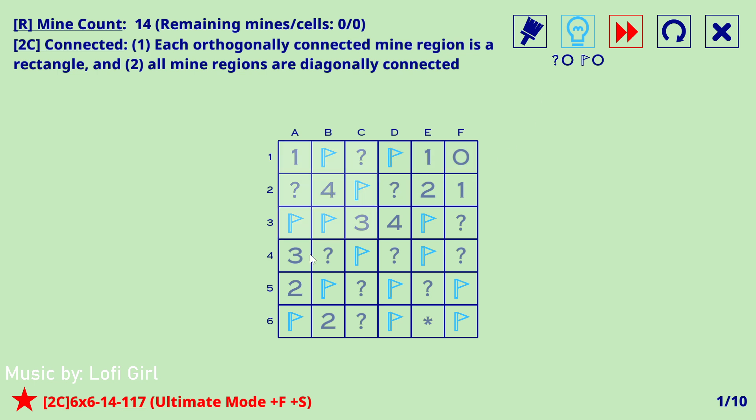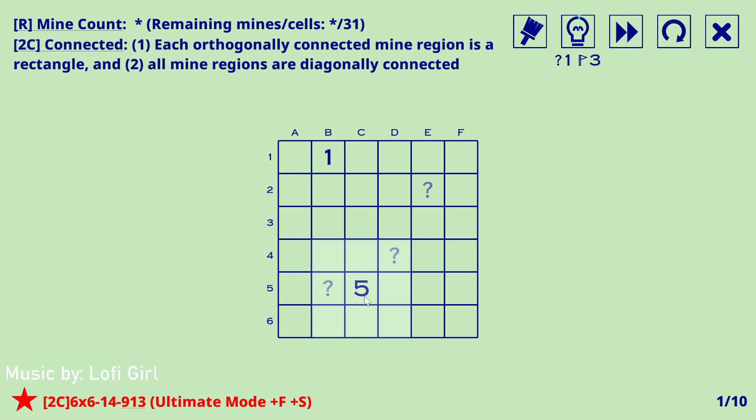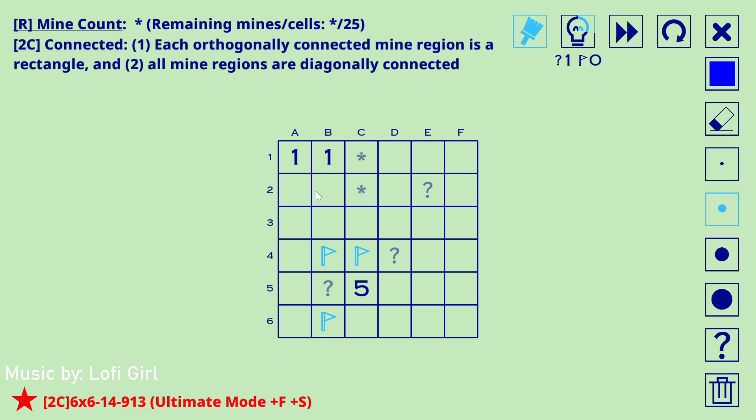2C is a much better improvement compared to 1C — I like it a lot more, from the rectangular regions aspect. Let's keep going. Five — we've seen this exact pattern before. We know these are both mines and so is this by regular analysis. That's not a mine — one, one is regular Minesweeper. You can make a deduction here: this can't be a mine. If it was, then by contradiction — if this was a mine, this must be empty because of the one.